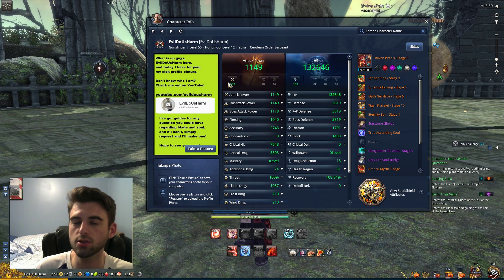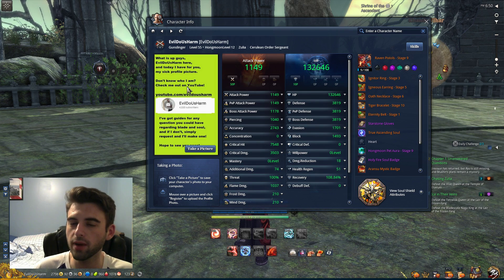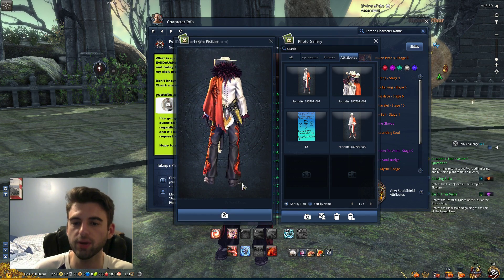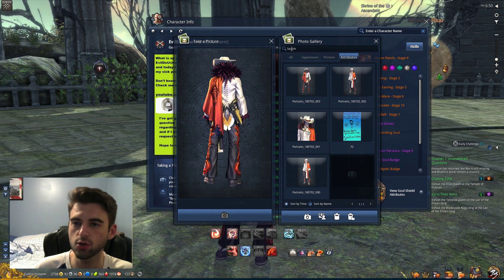The first thing you're going to have to do is you're going to need an F2 profile picture to start with. If you already have one, great. If you don't, then you're going to need to do this. All you do is click Take a Picture, click this little picture icon here — it doesn't matter what you're looking at. Click Take a Picture. Super simple.